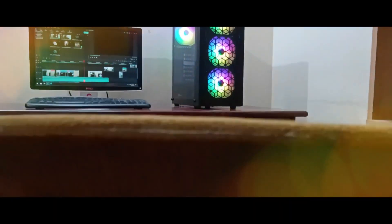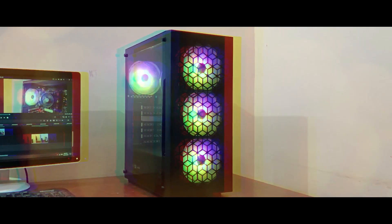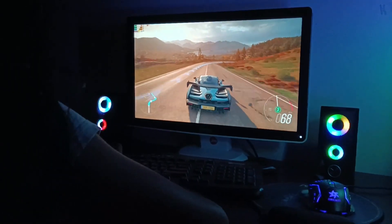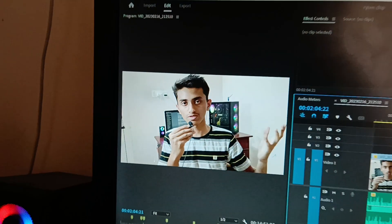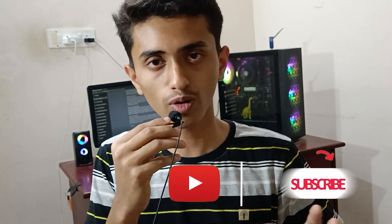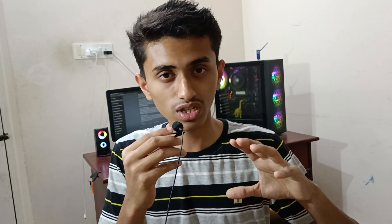If you are building a PC under 30,000 or 50,000 rupees, you can use this processor because it will give you good FPS in modern AAA games without stutter, and you can smoothly edit on it too. Its cost is around 14,000 rupees in my region. One year ago, the same processor's price was 22,000 to 25,000 rupees — now you are getting it for a very good deal.